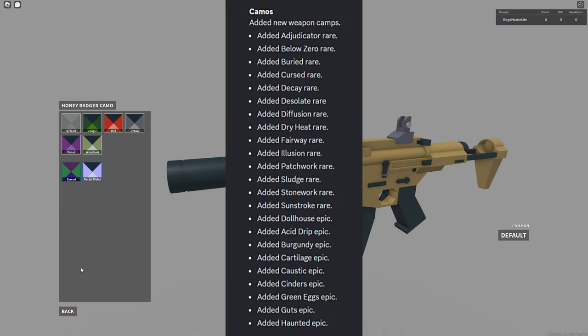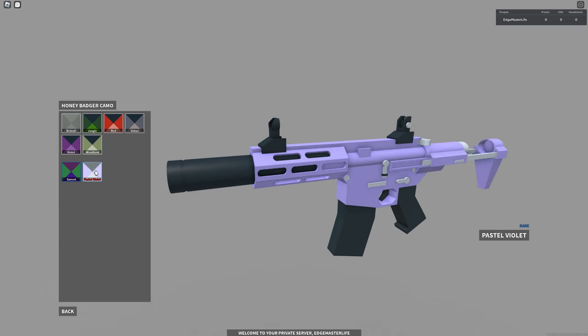Next up is weapon camos. Here's the list of all the camos that have been added in this update. Unfortunately they still cannot be saved upon exiting the game, but hopefully that will change in the near future.